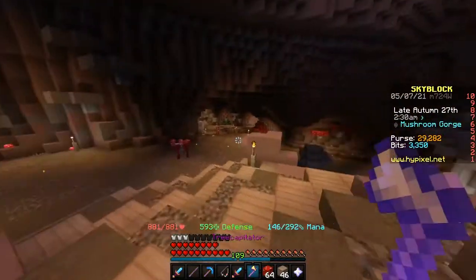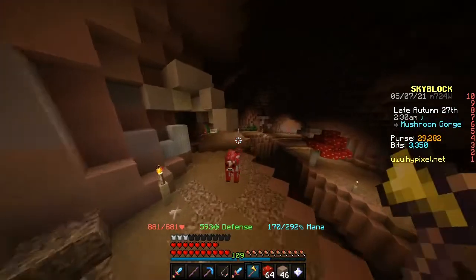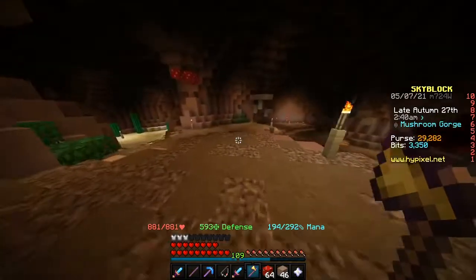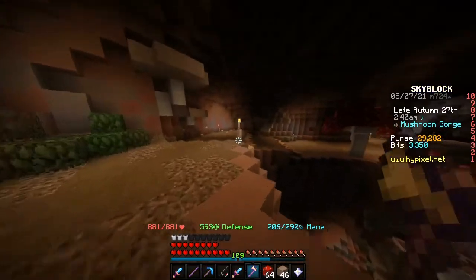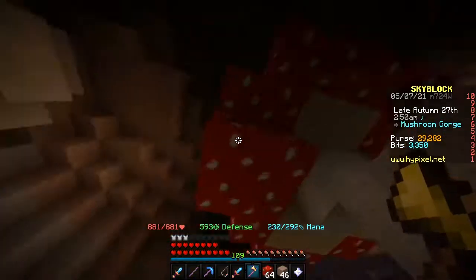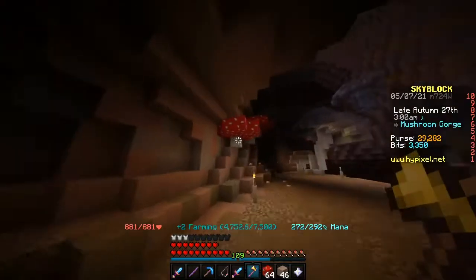Basically just run around the mushroom gorge, where we're farming right now, and just farm the red mushrooms. I have like three stacks right now — I'll get a bit more than that. I'll show you how much it's worth.